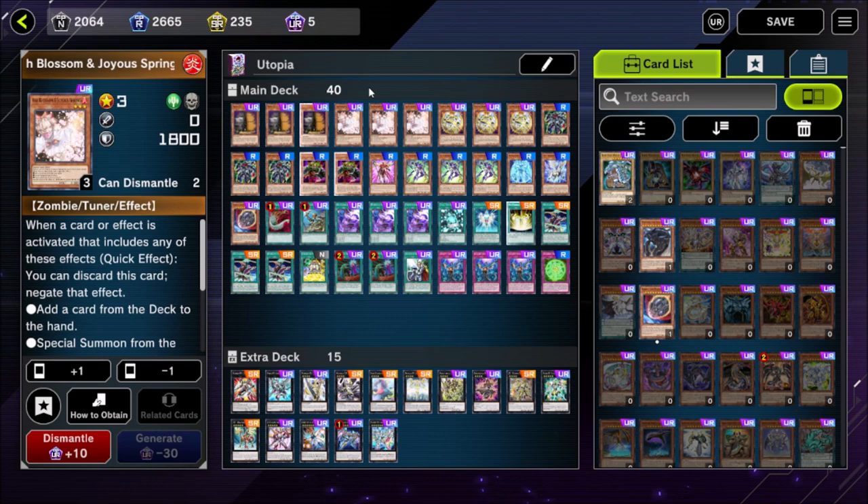Our next hand trap is Ash Blossom and Joy of Spring. This is very good at shutting down opponents' copies of Maxi when they're being used against us. We do a lot of special summoning in this deck and we want to make sure our combo gets through on our first turn. Ash Blossom can also be very good at adding an extra negate to your hand at the end of your setup, putting the nail in the coffin, so it fits very well in this deck.